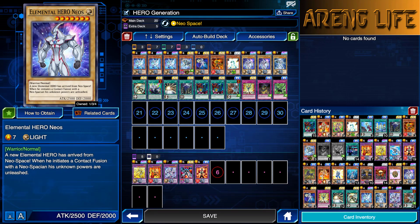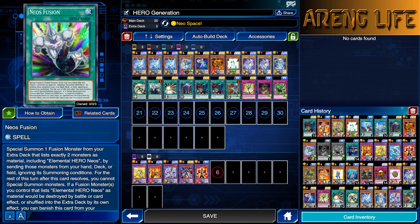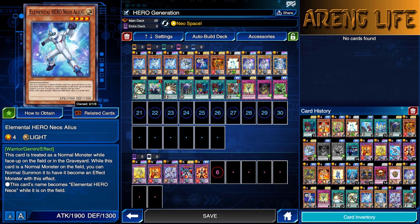As you guys saw from the duel at the very beginning of the video, I'm using three copies of Alias, and you might be wondering why. Neos Alias is super easily accessible. Neos Alias has been in another Structure Deck before — if you bought the Neos Fusion Structure Deck, you have at least one copy of Alias. Alias was also in that Six Samurai mini box a while back as a UR. He is also guaranteed in this one. That's why I figured it would be fair to run three copies. You really need those 1900 light beater monsters in this deck, because that's the only thing it's missing. If you don't run the third Neos Alias, you can run Sparkman or something, but Sparkman's a little bit too weak for my taste.